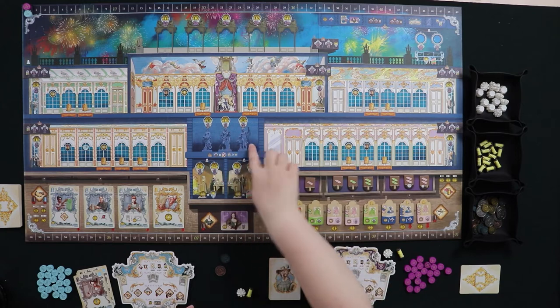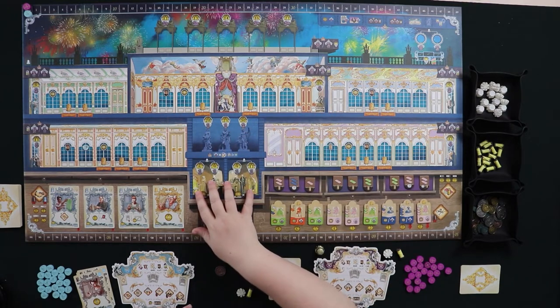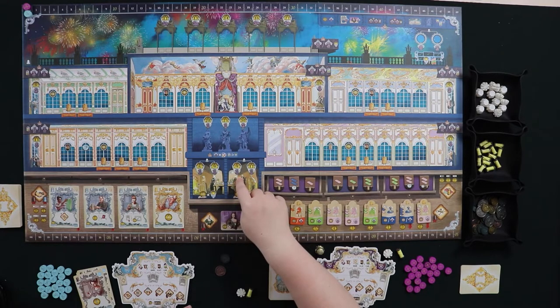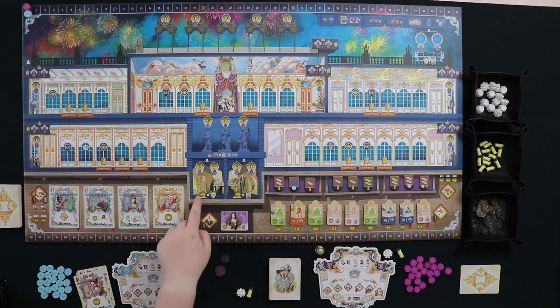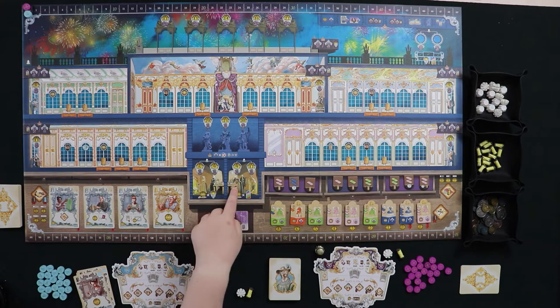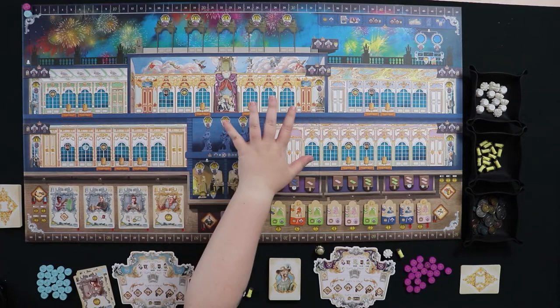You can fund things around the board such as musicians, statues, fireworks, and kitchen workers. You can put one of your influence tokens in each side of the kitchen: one side gives you credit for each monument you've built at income time, and the other gives you extra money for each dress you've put out in the hallways.